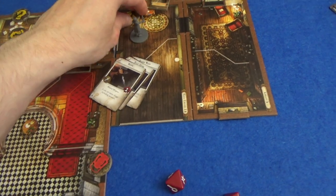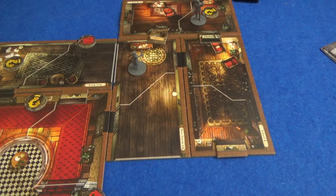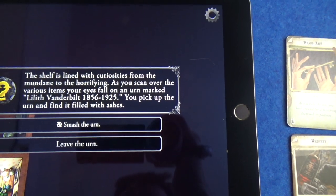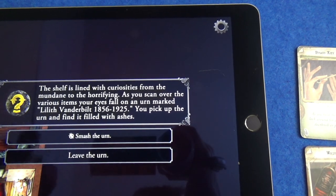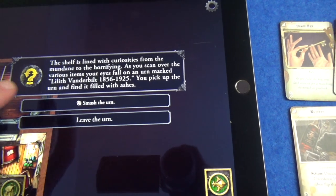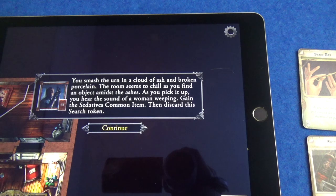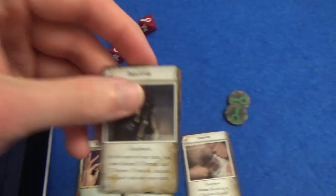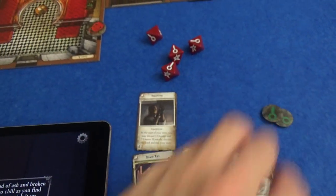She has another action - she's going to pick up all the items dropped from the floor so she gets those extra dice again. As for William, he will investigate the search token where he is. The shelf is lined with curiosities from the mundane to the horrifying. Your eyes fall on an urn marked 'Lilith Vanderbilt, 1856 to 1925.' You pick up the urn and find it filled with ashes. You can either leave it alone or smash it - we smash it. You smash the urn in a cloud of ash and broken porcelain, the room chills, and you find an object amidst the ashes. You hear the sound of a woman weeping. Gain the sedatives common item. At the start of your turn you may discard three damage and three horror - then discard the card and end your turn, basically skipping a turn to get rid of a lot of damage.